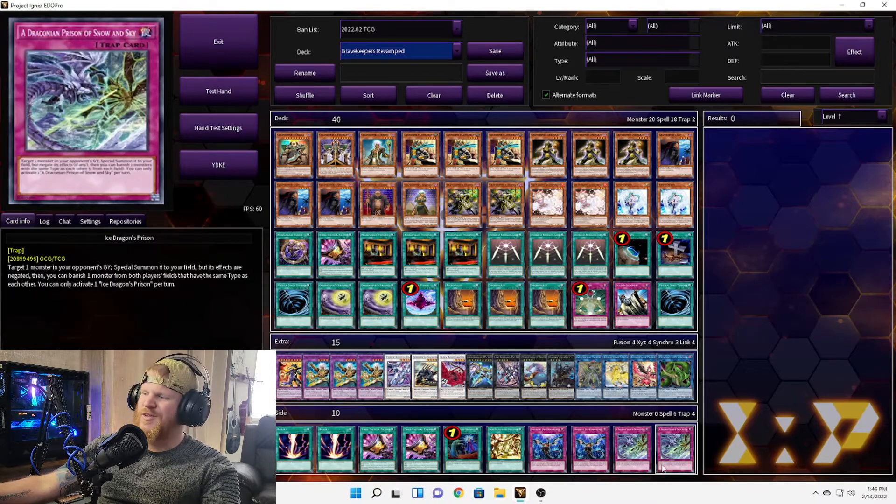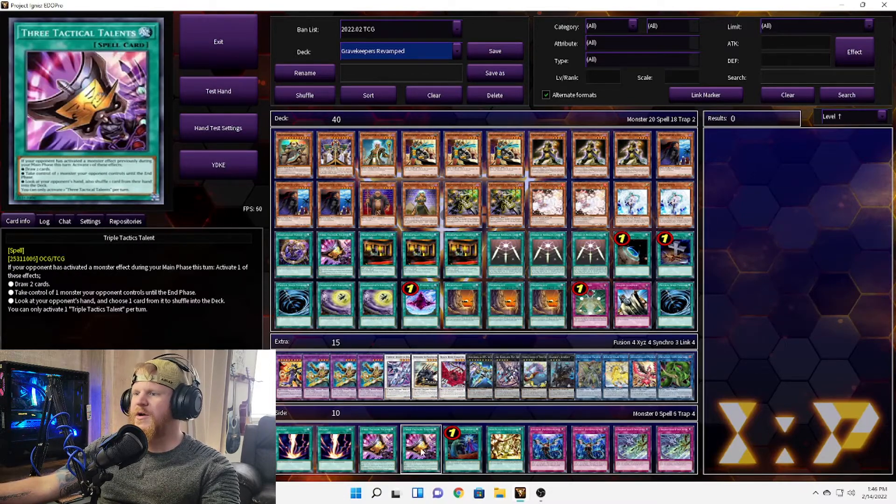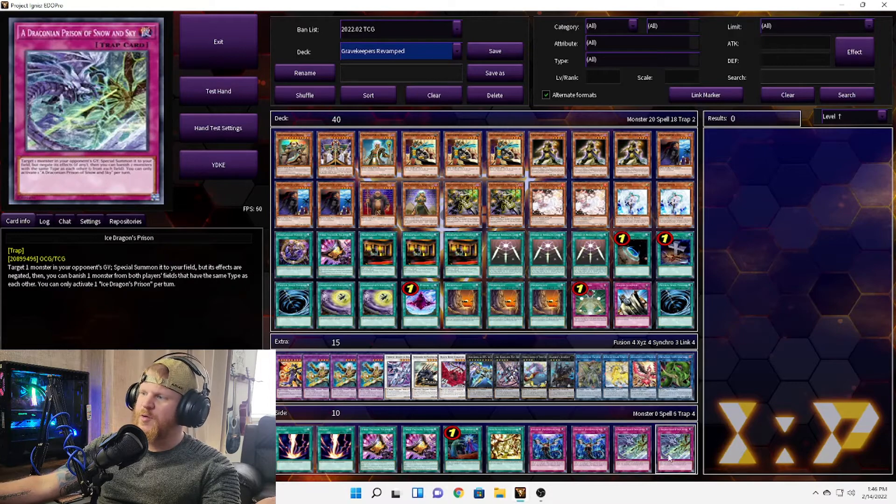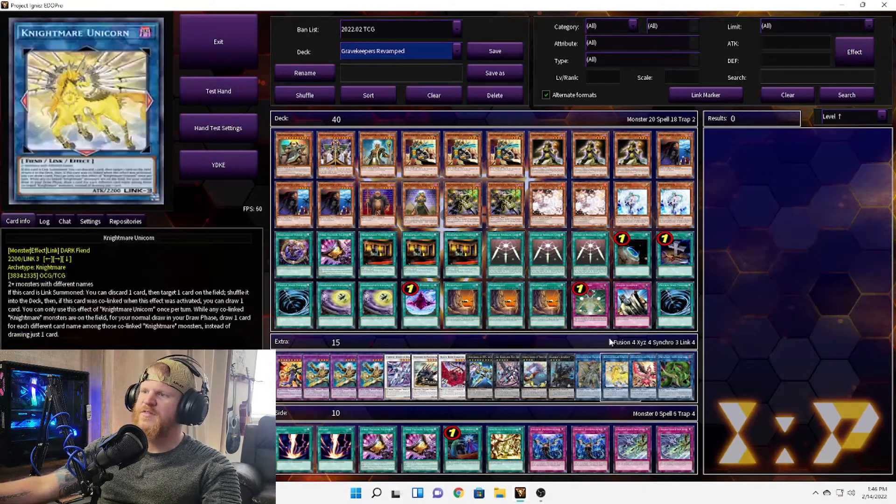The side deck has some good stuff cards: two Raigekis, two more Triple Tactics, Called by the Grave. Secret Village of the Spellcasters wouldn't be a bad idea. Two Imperms, two Ice Dragons' Prison — just some overall good stuff. Most of it synchronizes pretty well.